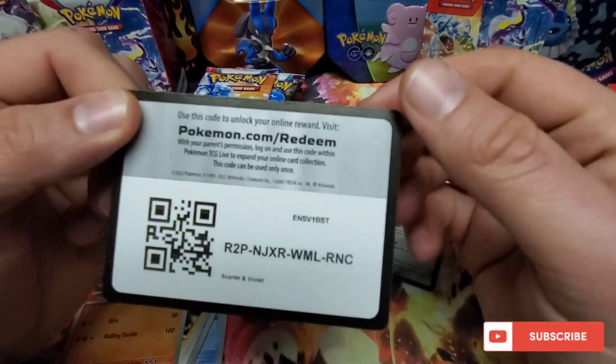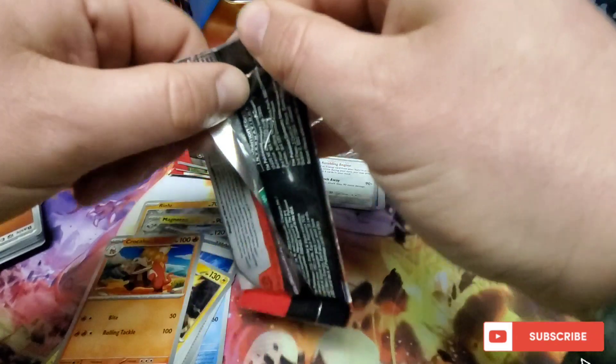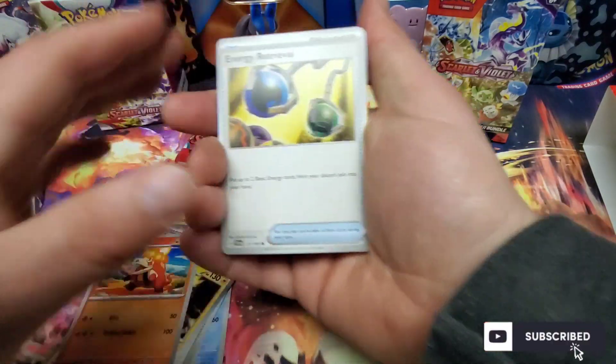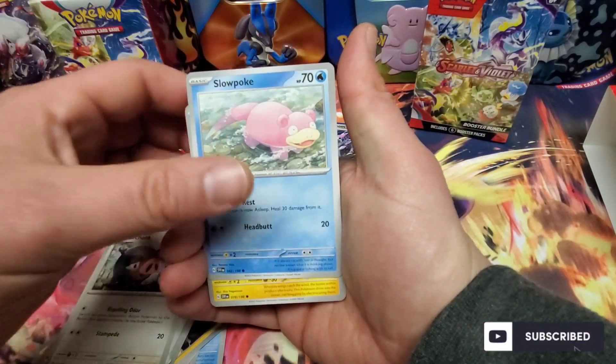Here's a code for you guys. These should all be working now — releases today. Actually, they need to start working back when they do the pre-release, I'm not a hundred percent sure on that one. Alright, so we got energy retrieval, Watchog — that's kind of how I'm feeling right now.